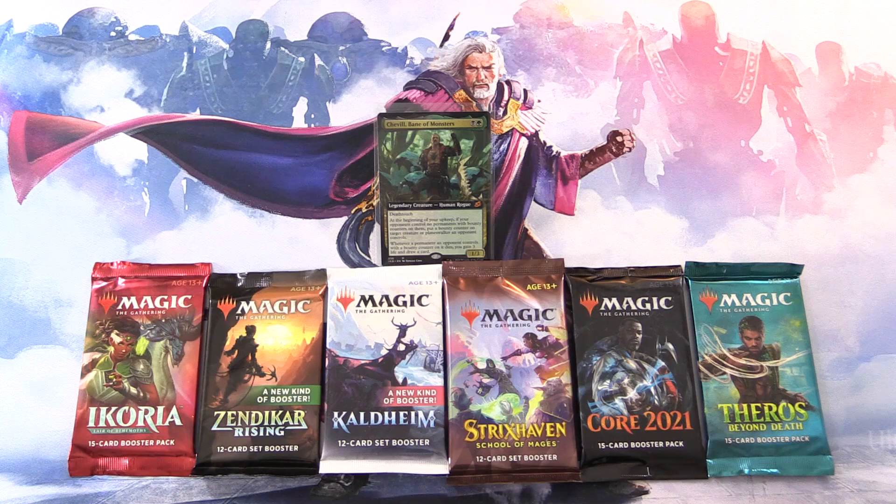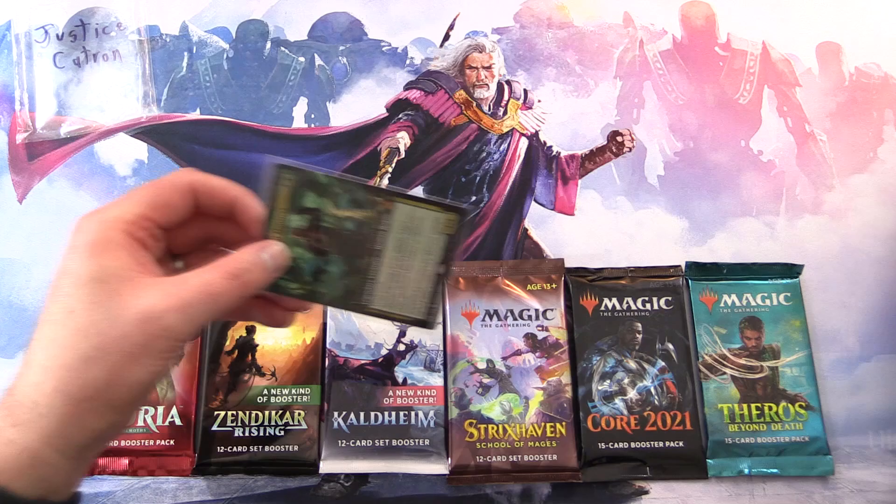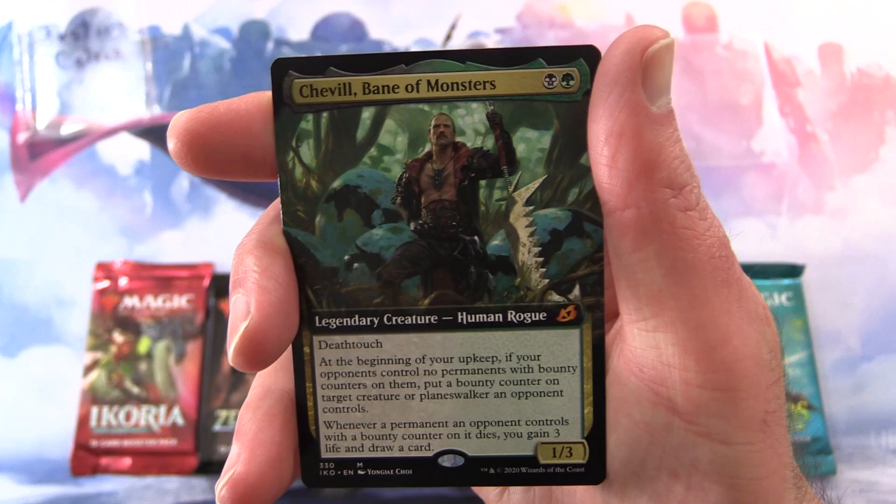Today on MTG Unpacked, it's time for another Commander Snack. This is the series where we highlight a different legendary creature each episode, then go digging through the packs looking for creatures of the same tribe. Let's introduce today's patron — we have Justice Catron. Thank you for being a patron. Let's take a look at your commander today.